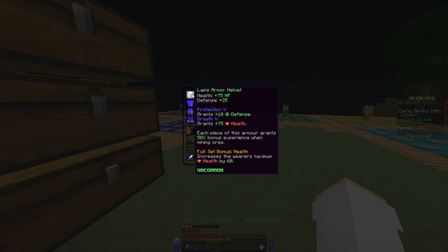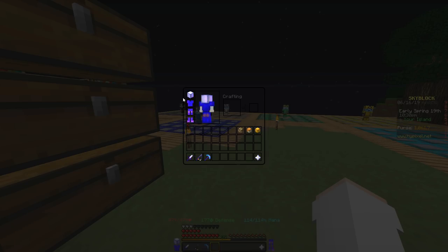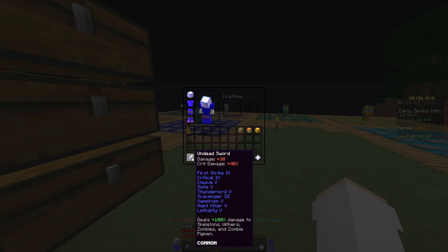Back before I enchanted my armor, I used to be able to do 1,000 damage to zombies — it was crazy. But unfortunately, once I got Growth on all my armor, which increased my health by a lot, I don't do as much damage as I used to. I still one-shot them, but it's not quite as much as it used to be. Giantkiller could be higher on the list, but since we're assuming you have pretty good gear with Growth, it's not going to be as useful.